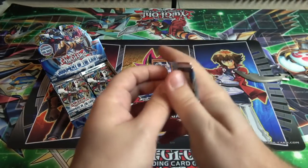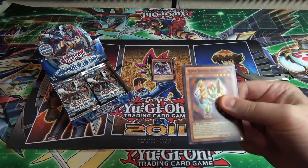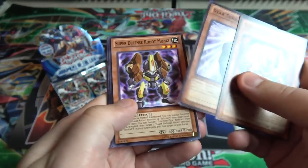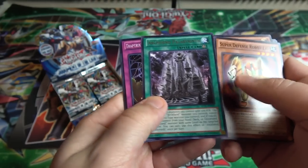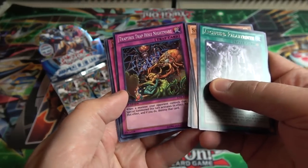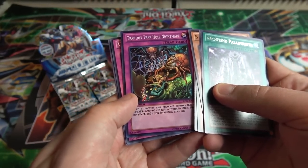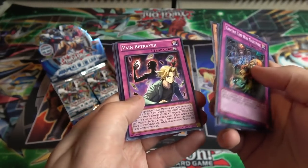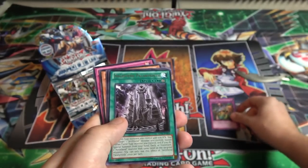Also, hopefully the microphone setup sounds pretty good — I'm testing out a different setup and it sounded a lot better to me, but we'll have to see when it gets uploaded. We have Archfiend Palabryth rare, and we got Trap Hold Nightmare — for a second I couldn't tell that was holographic but it's a super rare. I remember there was a lot of hype around this card; it ended up being like a $20 or $30 card instantly. I'm sure it's not that much now, but still really cool.